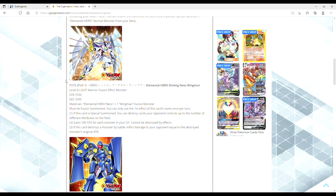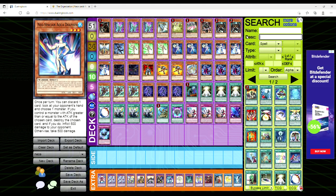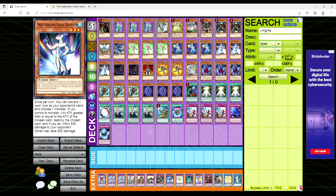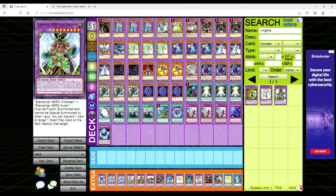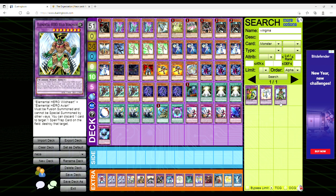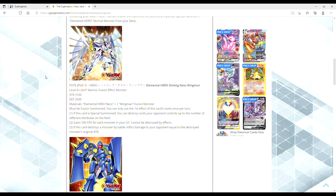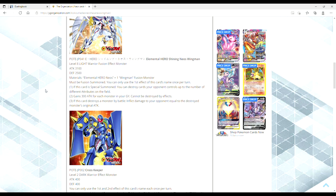Next up, we have Elemental Hero Shining Neos Wingman. It's a level 8 Warrior fusion effect monster with 3,100 attack and 2,500 defense. It requires Neos plus one Wingman fusion monster. When you're talking about Wingman, we're talking Wild Wingman, Shining Flare, and Flame Wingman — you're not going to be using Wild Wingman. So you're probably going to be using King of the Swamp or some other fusion substitute, though actually it must be a proper fusion summon and likely requires an actual Wingman fusion monster.